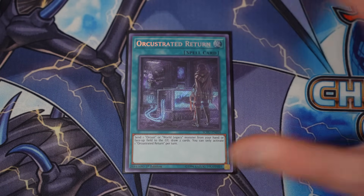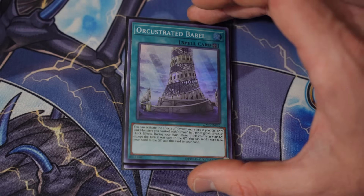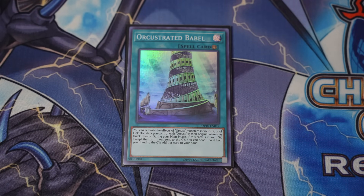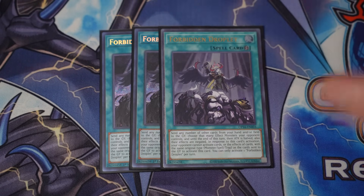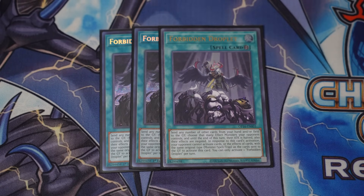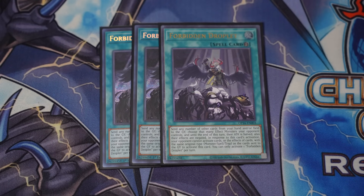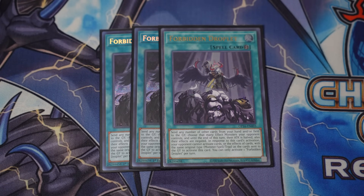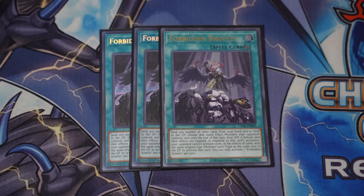For the Orcus spells, we've got one copy of the Orchestrated Return — this is your draw two, searchable off of your Galatea. And then of course we play the one copy of the Orchestrated Babel. It does recycle itself, so you need not play more than one. Now for some staple spells — why would we not play them? We got triple copies of Forbidden Droplets. I think Droplets is going to be a power spell. Orcus might be the second best deck to play Droplets in, because when you dump these cards out of your hand, they're actually going to be serving you even better out of the graveyard sometimes.